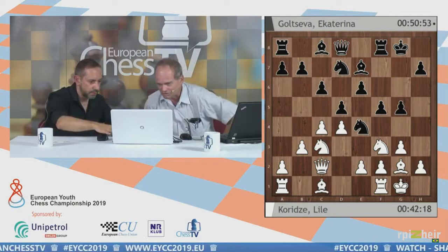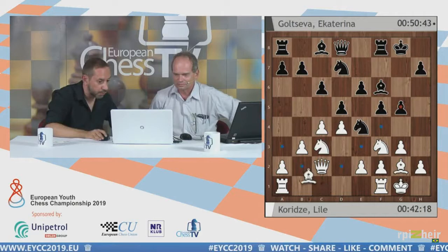Bishop e3 or e3 — Bishop c1 is definitely the best. So f6 is played, and now she went Bishop e3, which surprises me a bit. I may be of a slightly different opinion — Bishop a3 is an interesting move. I played a very similar position with the Black pieces many years ago, in 1995 if I'm not mistaken, against the famous Grandmaster from Australia, Ian Rogers.